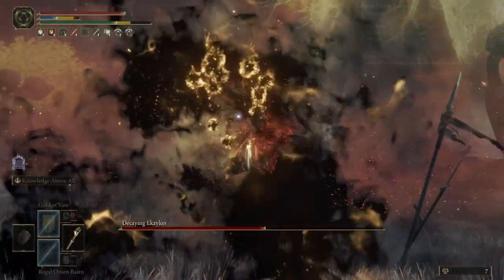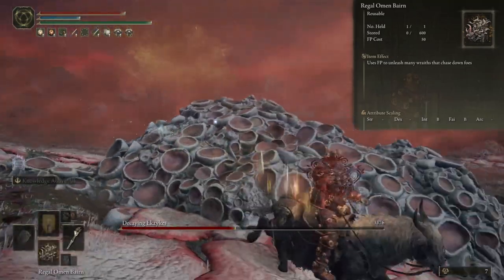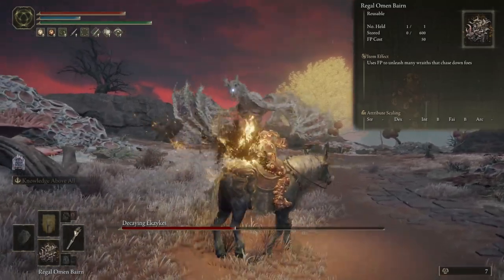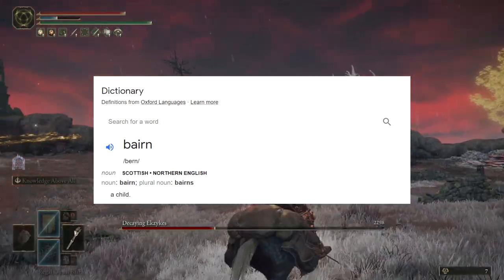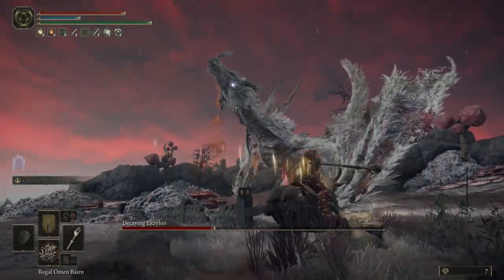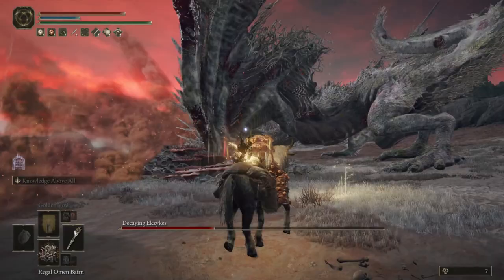This item is the Regal Omen Bairn. For 50 FP, you explode for holy damage around you and then release a load of tracking wraith projectiles towards your target for a bunch of holy damage. A bairn is the Scottish term for a baby, and so it is entirely possible this is basically Baby Morgott, the Omen King, that you channel FP into to fire out projectiles.